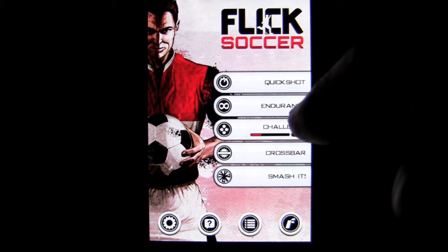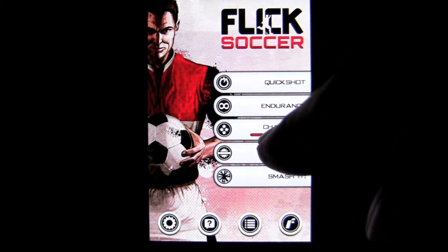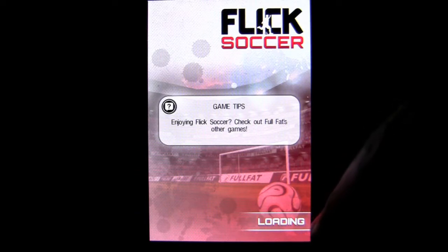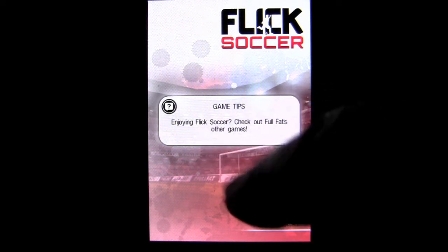Quick Shot is just a quick game, and Endurance is how long you can play and last. Challenge is a progressive mode where you can actually play different levels of difficulty, and there are different levels of winning in each of those, such as bronze, silver, and gold, which are unlockable.